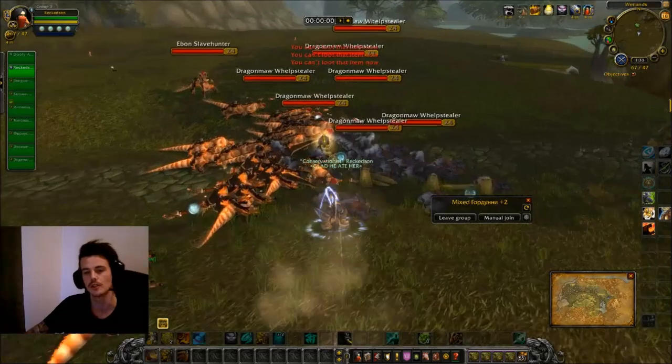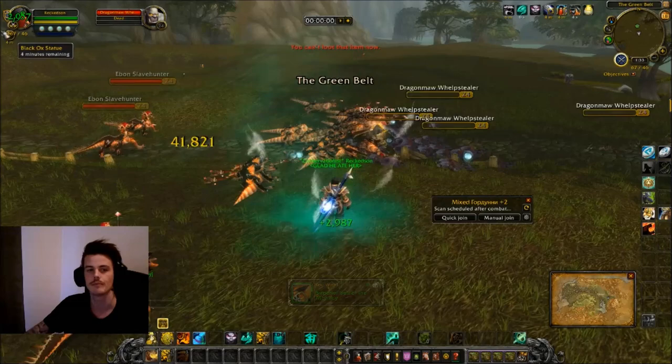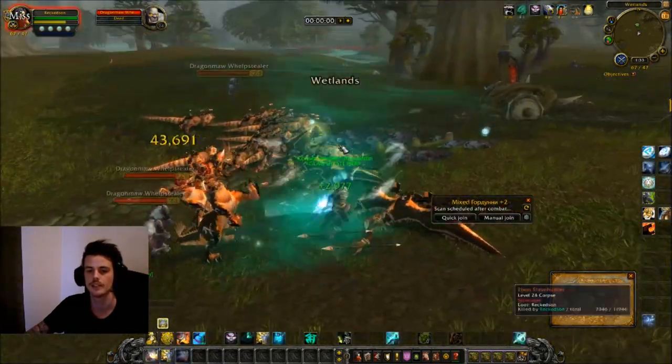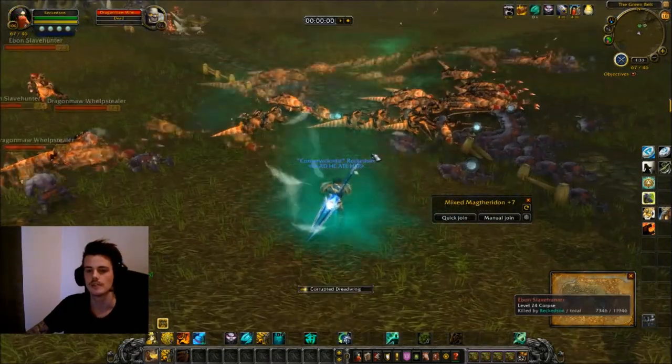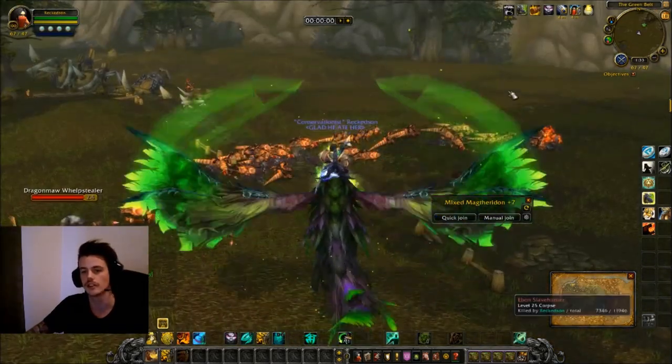I will demonstrate this for you — just gonna loot these mobs. If I press Leave Group right here, I need to be out of combat of course, so I'm just gonna disable the statue and kill off these mobs. There we go — I changed the realm, and I can press Quick Join to join other realms.